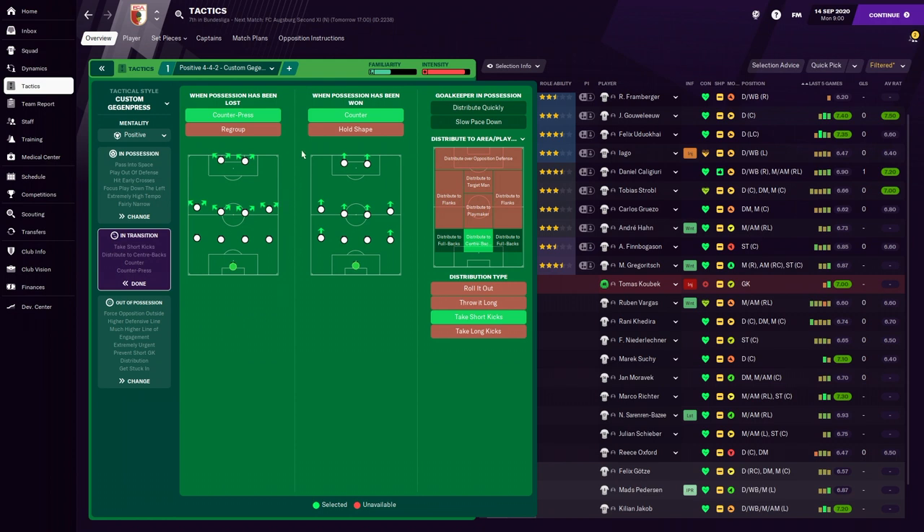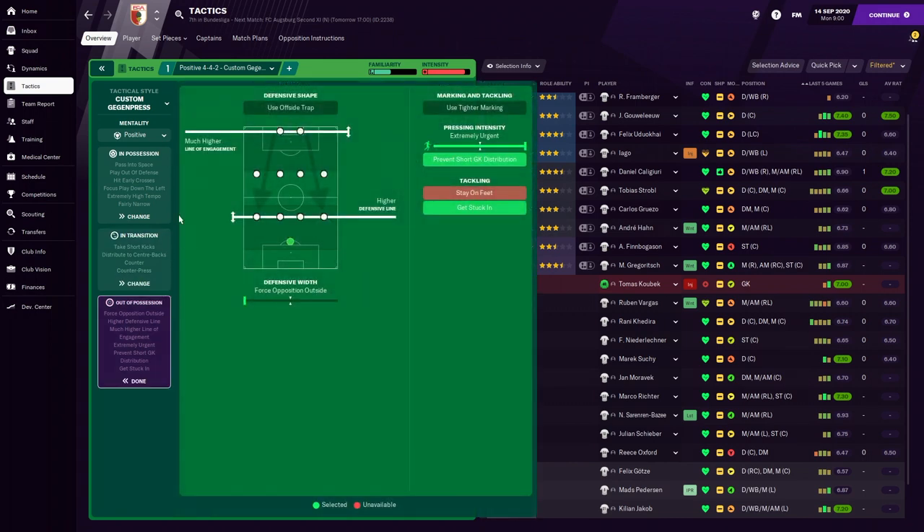In transition we're going to counter-press and counter. We'll distribute to the center backs and take short kicks. Out of possession: much higher line of engagement — the strikers sit a bit deeper so we're not too worried about that — higher defensive line, force opposition outside, extremely urgent pressing, prevent short goalkeeper distribution, and get stuck in.